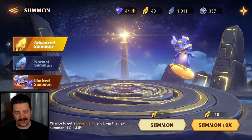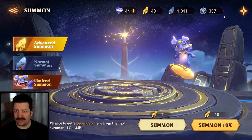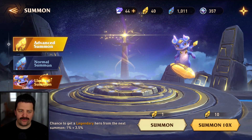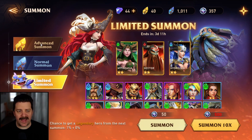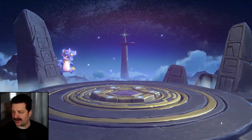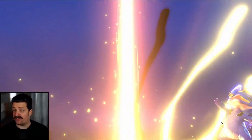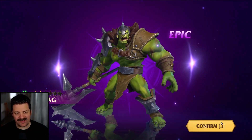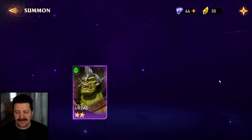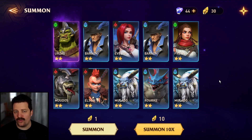Let's jump into the summons and go with four pulls of 10. Let's hope we see that gold beam — and yes, we see a gold beam! We have a chance to get something we actually need. We get a dragon... we do not need this character sadly. That was a terrible pull, but we did just finish the weekly quest, so that's something.